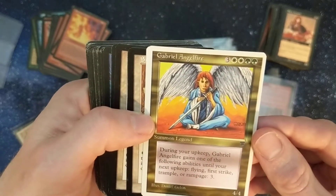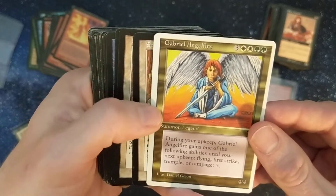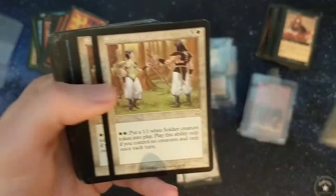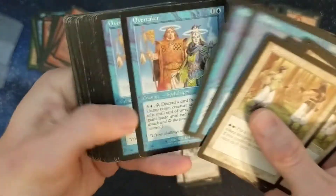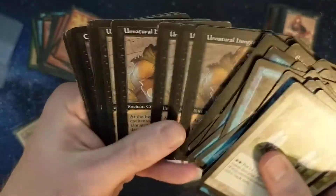Look at this — seven mana for a 4/4, and then he just gets some silly attribute until the next turn. One from a list — it's just not worth seven mana. And then it looks like we're back to late vintage here.